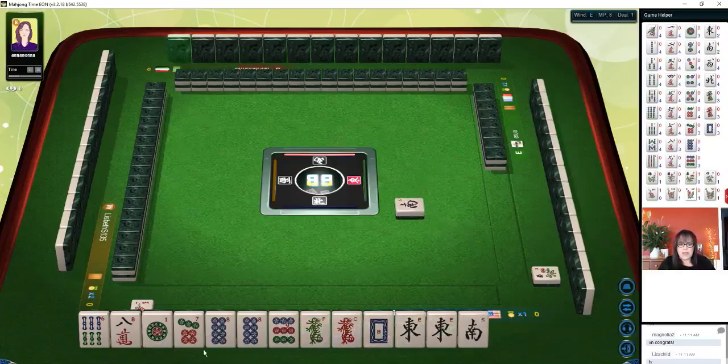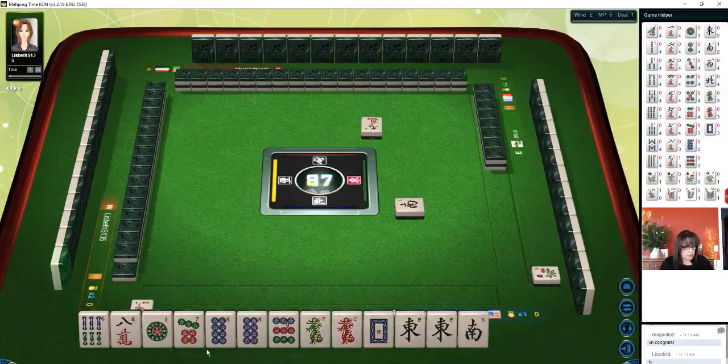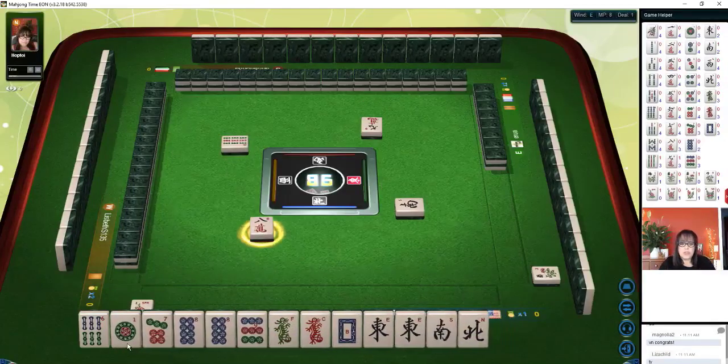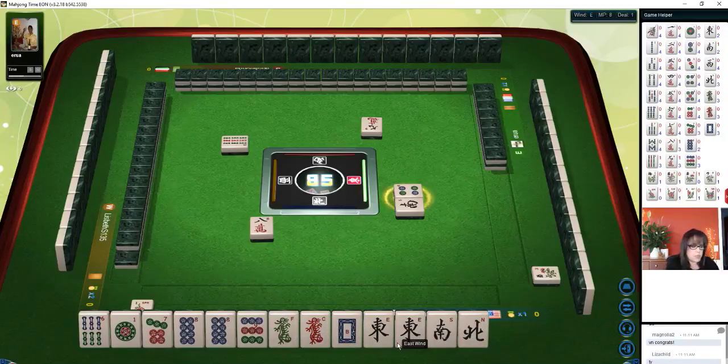For these tiles I think we should try for a half flush. Half flush with nine character is six points, so we'll get rid of the off-suit tiles. We need two more points because half flush is six points. It is the east round and a pong of the wind of the round is two points.